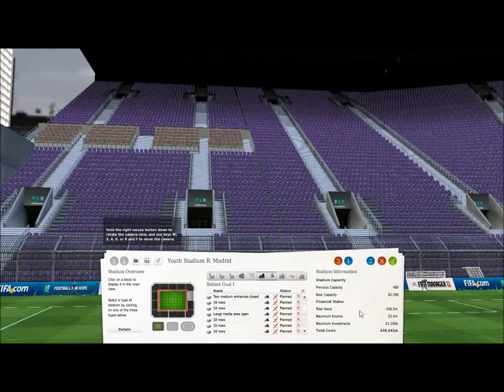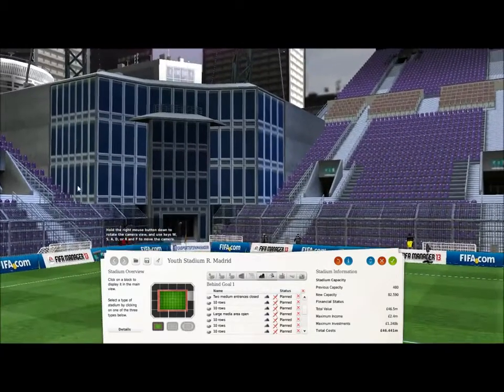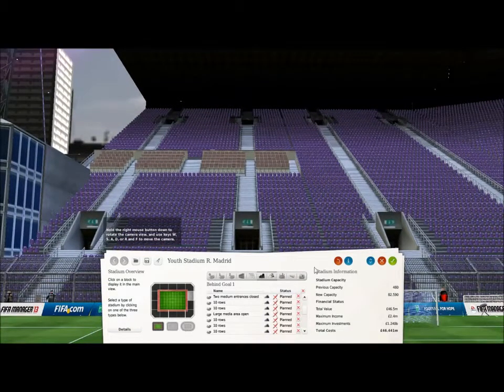Now for the stats: with the roof, VIP area, and press box, the stadium holds 82,590 people - so it's a big stadium. And it only costs 46.5 million to build. That's obviously a hell of a lot of money, but considering that in this game when it's sold out it'll get you 2.4 million per match, if you have 46.5 million it's a decent thing to build.